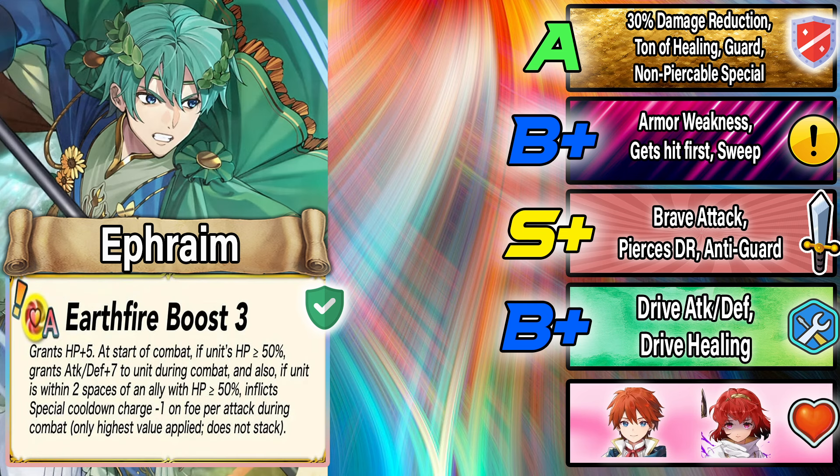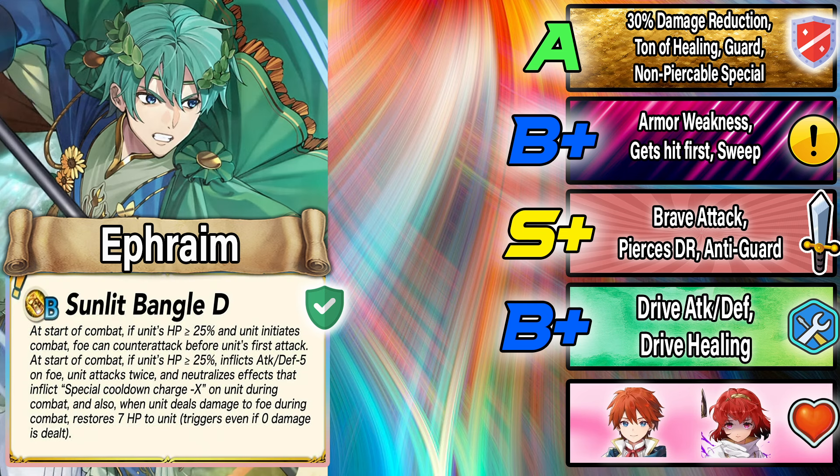The crazy thing is, if the foe initiates or their HP is over 75%, Ephraim ignores their damage reduction — just goes right through them. That's really good because omni-tanks and saves need damage reduction piercing to secure kills, and Ephraim has it built into his weapon. He also has Armored Blaze, and a new A skill, Earth Fire Boost: HP plus five, and if HP is at least 30%, Attack and Defense plus seven with Guard.